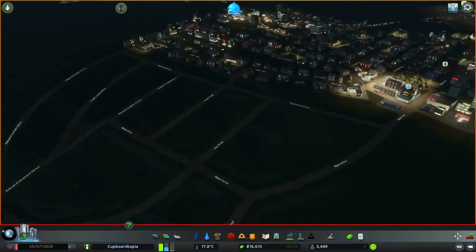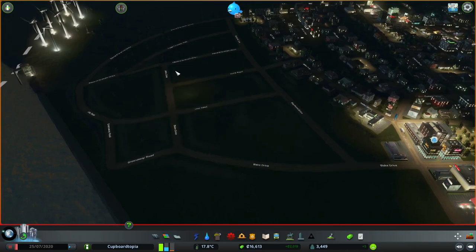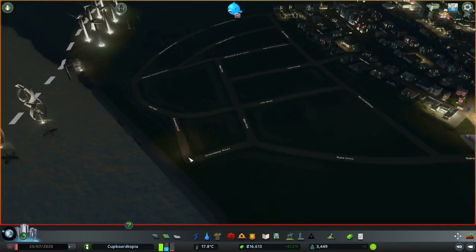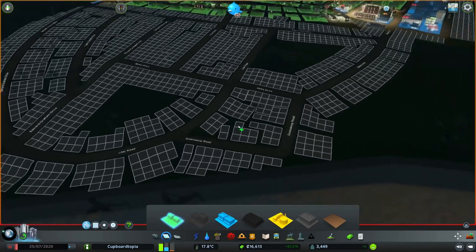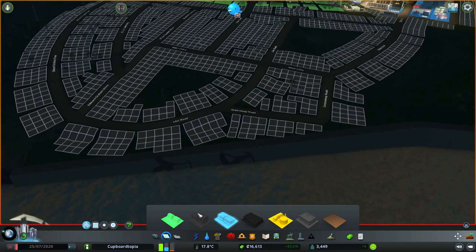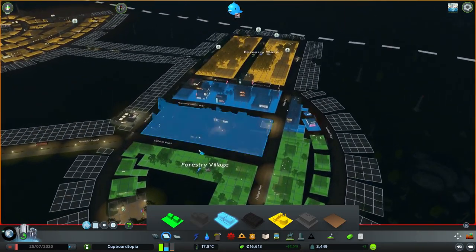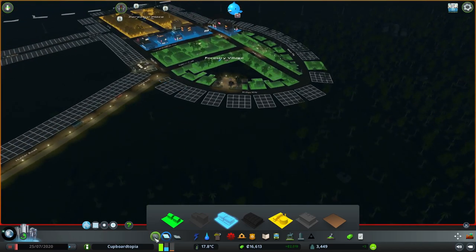What we were doing last time was zoning out this new area - a new residential urban area. We're going to have houses around here, some office space just here, and some stuff down by the seafront, which could be very nice. You can have houses right on the front. First though, we might need to get some more residential buildings over here - there's not enough residential going on. Let's get this looked at before we do anything else.